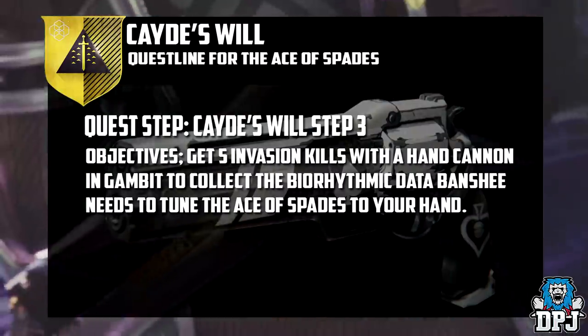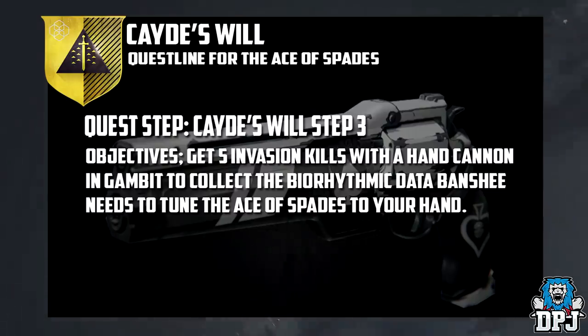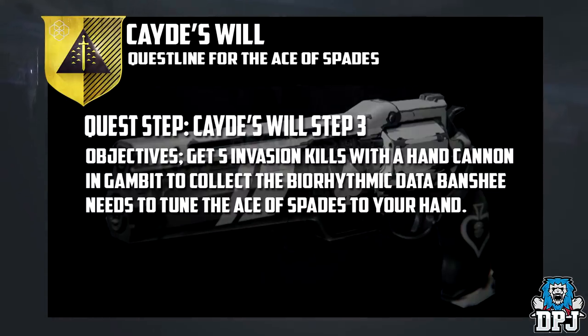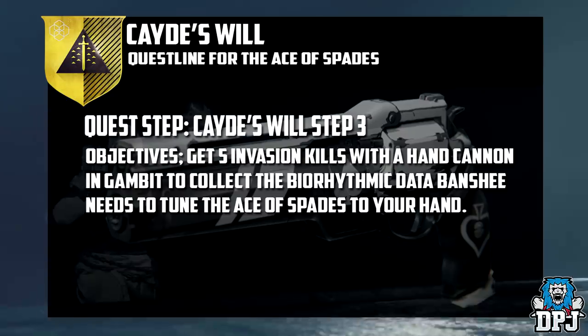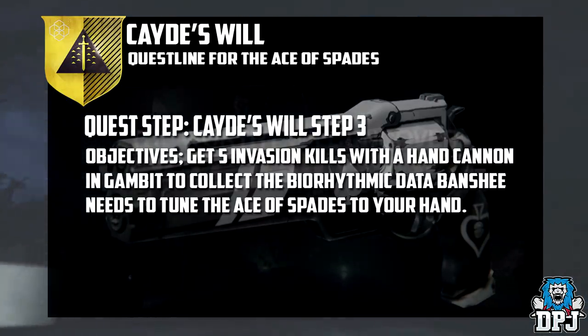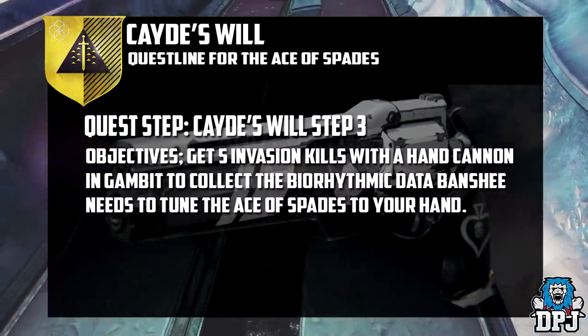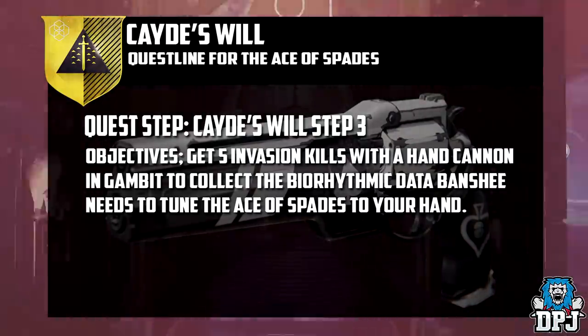It's at this point where you would need to land 5 hand cannon kills. You could go straight over there once a match and get eliminated straight away, so it could be quite time consuming indeed. Getting a kill with a hand cannon while playing Gambit will reward you a biohythmic data piece — Banshee uses these to tune the Ace of Spades to your hand. 5 are needed in total, so 5 guardian kills in Gambit are needed.